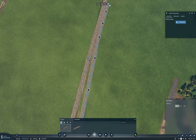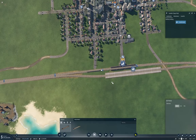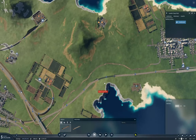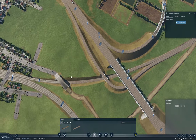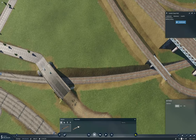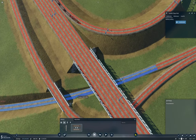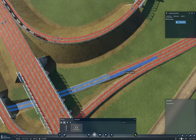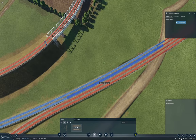Okay, so if I leave that like that. What I want to do is actually just upgrade this track here. So I'm going to first upgrade the passenger track here, like this.